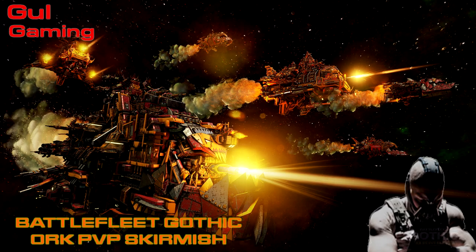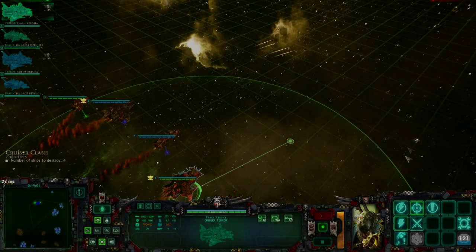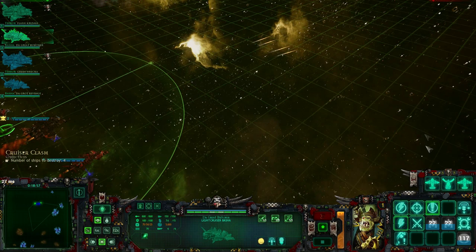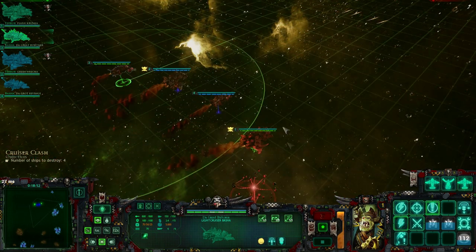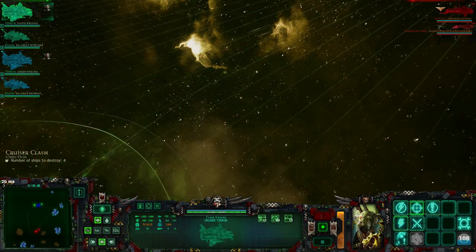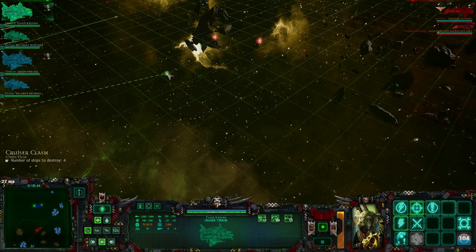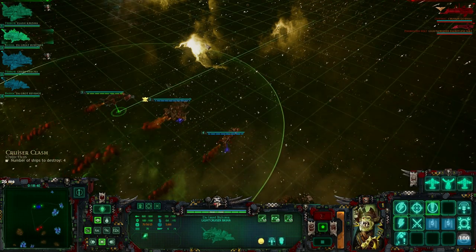Moving on to the second match I wanted to show you today - hopefully this one will be a little bit easier to swallow. I believe this one was a victory. Starting off with the same kind of ship setup. I do have one difference - I only have torpedoes but I also have fighters and bombers as well. Still moving the torpedoes forward, and here we can see we're facing - I think it's an Imperial and a Chaos player from memory.